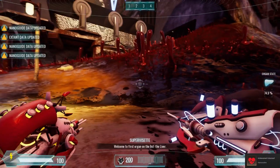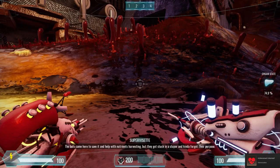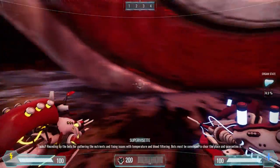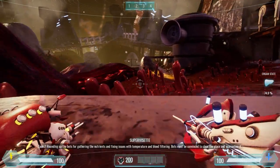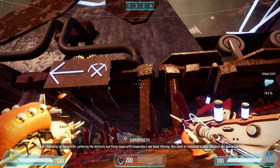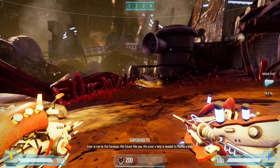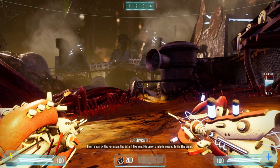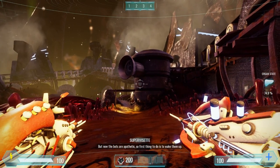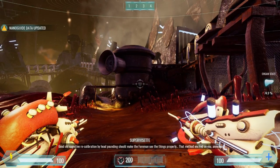Welcome to the first organ on the list — the liver. The bots came here to save it and help with nutrients harvesting, but they got stuck in a stupor and kind of forgot their purpose. Tasks: rounding up the bots for gathering nutrients and fixing issues with temperature and blood filtering. Bots must be convinced to clear the place and quarantine it. Liver is run by the foreman. His crew's help is needed to fix the organ, but the bots are apathetic — so first thing to do is wake them up. Good old cognitive recalibration by head pounding should make the foreman see things properly.